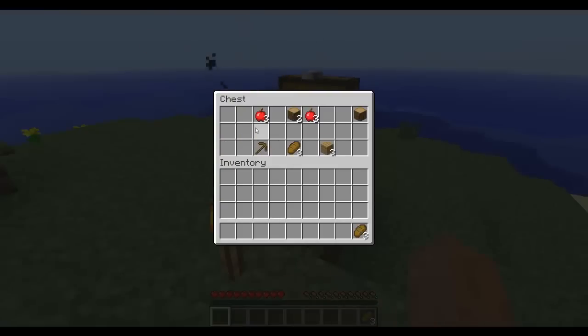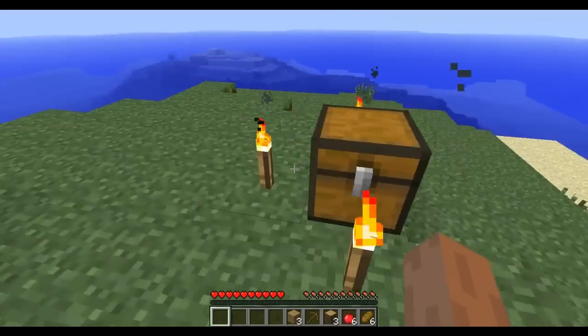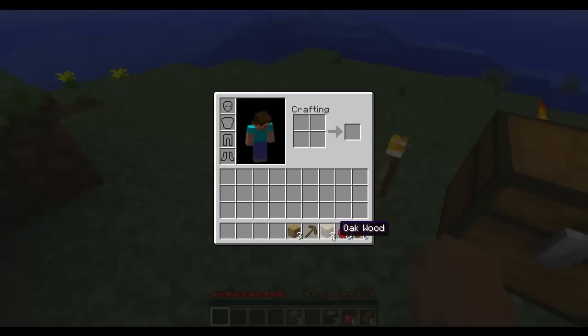In the chest there's a book, some bread, some stuff, a pickaxe, some wood, and we got a chest. But first things first, my skin's not showing up for whatever reason. I'm not normally Steve.